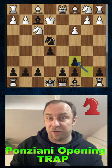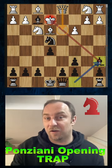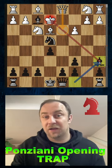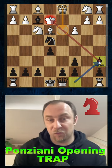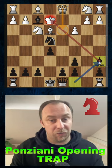Now comes the tricky idea — after bishop to e3, which your opponent is trying to do, now comes the stunning bishop to a6 in order to stay in the game and not get checkmated. Of course white brings the queen to d3, but of course the game is over here for white.